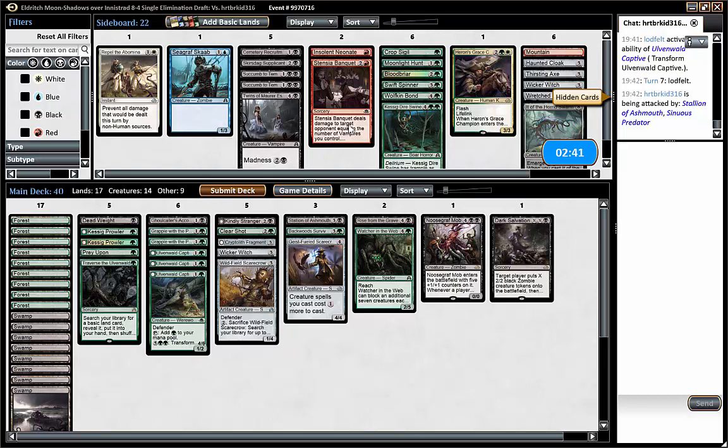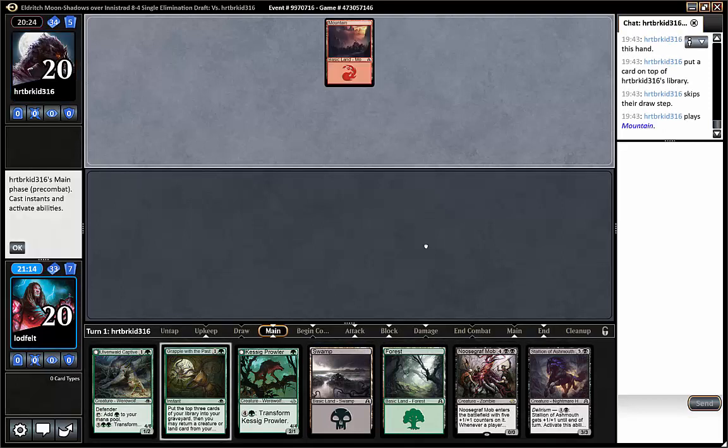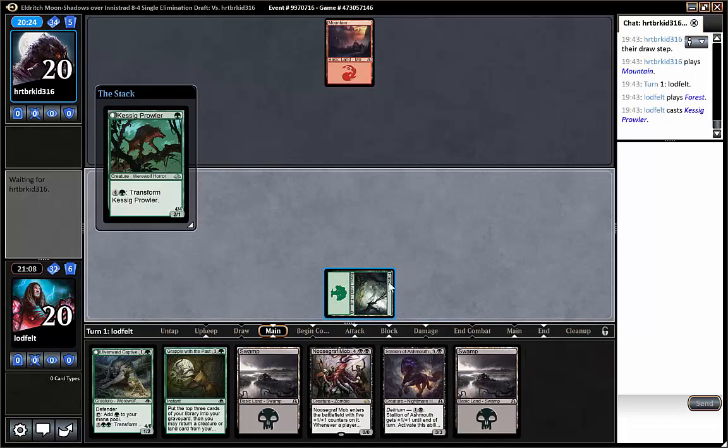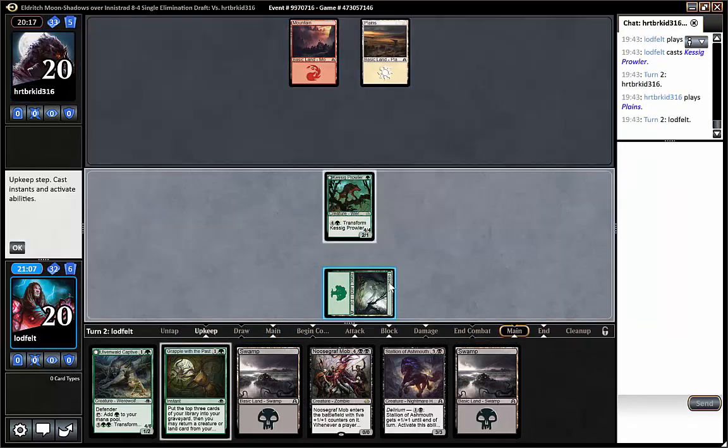We don't have anything in particular to board in. It just feels like we have to hope they don't draw both of their rares in a situation where we are behind. We have some good removal, and again we have turn 1 prowler, turn 2 captive, potentially turn 3 stallion, and if we need to get to the late game we have the Noosegraf Mob — a card I've been very impressed with in sealed so far, and I can't imagine it's bad in draft.